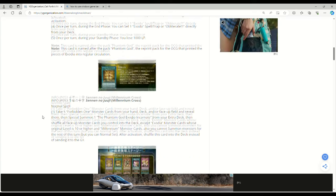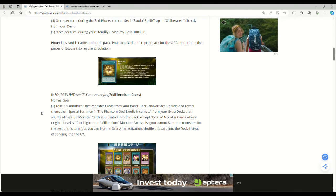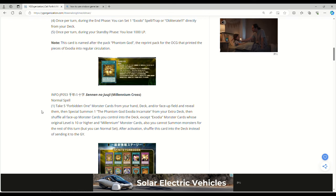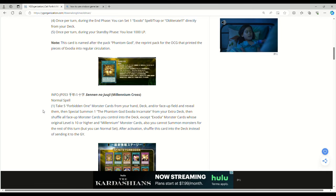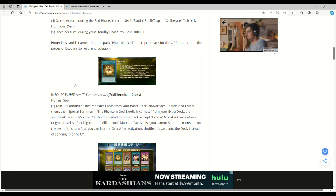So this here is Millennium Cross: take five Forbidden One monster cards from your hand, deck, and/or face-up field, reveal them, then special summon one Phantom God Exodia Incarnate from your extra deck, then shuffle all face-up monster cards you control into the deck except Exodia monster cards whose original level is 10 or higher. You cannot summon monsters for the rest of this turn, but you can normal set. After activation, shuffle this card into the deck instead of sending it to the graveyard. You can't hand trap this — it doesn't dump to the grave like Brand of Fusion, so you can't Ash it. Shifter doesn't matter because you're just revealing the monsters from hand, deck, or face-up field.